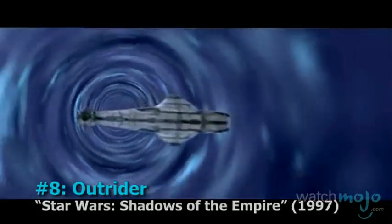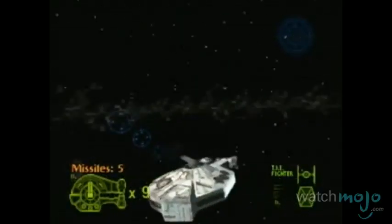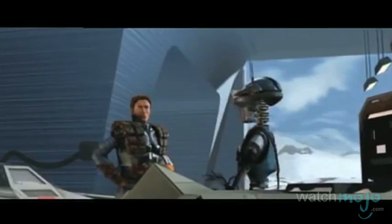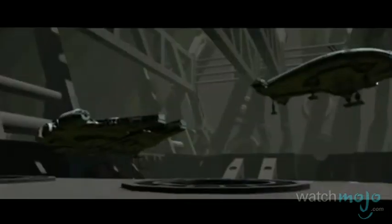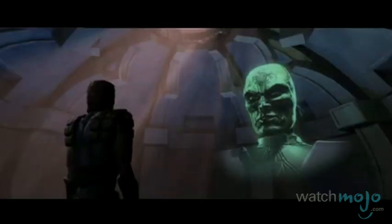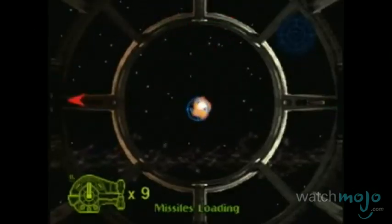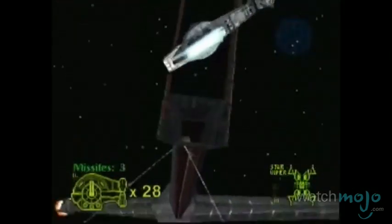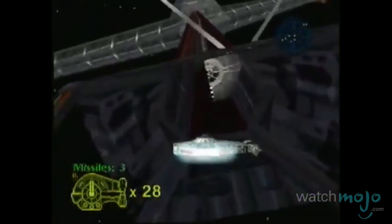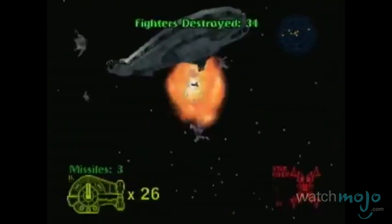Number 8, the Outrider from Star Wars: Shadows of the Empire. Sure, Knights of the Old Republic's Ebon Hawk was memorable, but we actually got to put the Outrider through her paces. Playing as Dash — not Han Solo — Rendar, he pilots this totally-not-Millennium-Falcon ship in a game set between the storylines of Episode 5 and 6. At certain points in the game, you use the Outrider to escape Hoth, fight through asteroid fields, and even take on a space station. This was the ship that put you smack dab in the middle of the Star Wars universe.